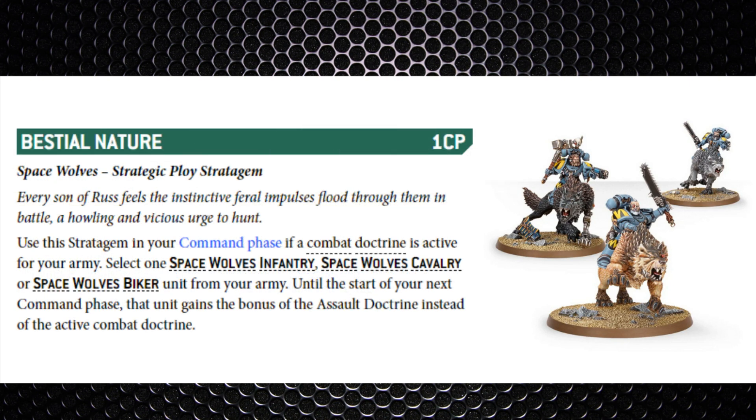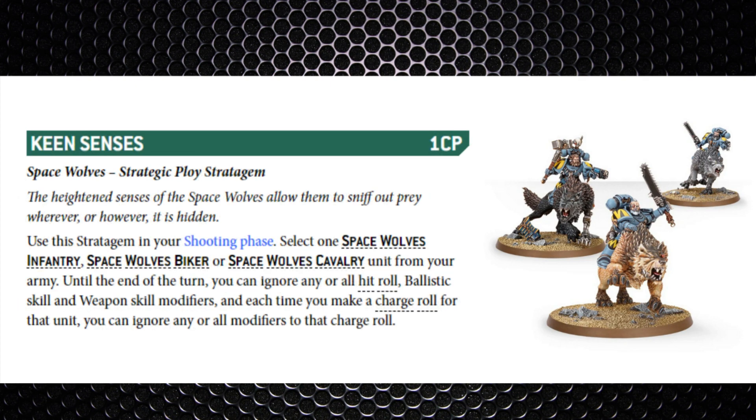Don't forget the Assault Doctrine can improve AP by one and sixes score more hits. They can also turn the doctrine on in any battle round with the Bestial Nature stratagem for one command point — selecting an infantry, cavalry, or biker unit to activate the Assault Doctrine. The final trick is to prevent the minus one to hit rolls for heavy melee weapons like thunder hammers with a stratagem called Keen Senses, ensuring thunder hammers hit on twos. However, this stratagem must be declared in the shooting phase even though it affects the fight phase — so if you're playing strict rules, you can call that out.